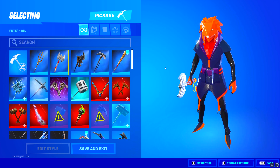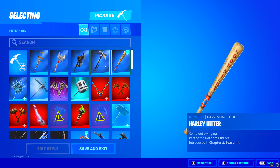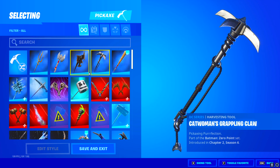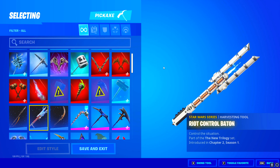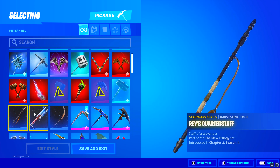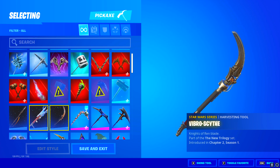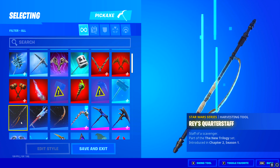Starting off at the top, he actually does have a lot of DC series pickaxes — he has Aquaman's Trident, the Harley Hitter, Catwoman's pickaxe, and so much more. This account is actually insane. When someone has Star Wars pickaxes, you know their account is super stacked, because nobody even bought these back in the day. I think these came out around two years ago and literally not a single person I knew bought them.